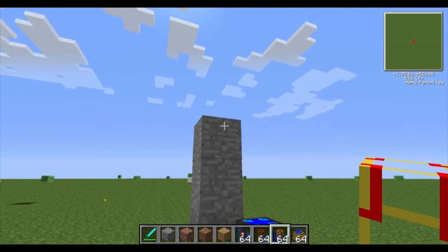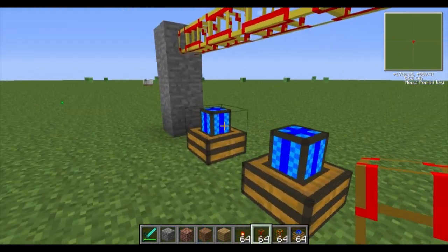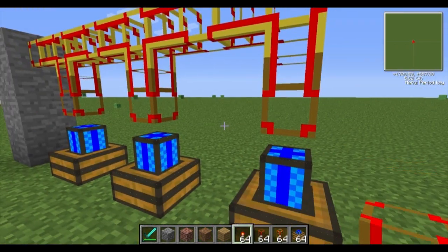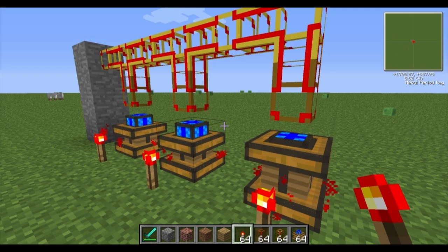Now you're going to need a conductive pipe to move the energy away, so I'm using a gold conductive pipe here. Above each of the engines you need to place a wooden conductive pipe to draw the energy from it. Once you've done that, place the redstone torches down and as you can see the engines have started up automatically.